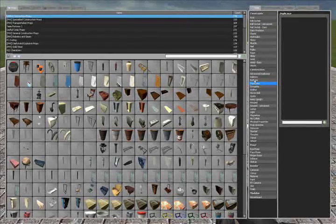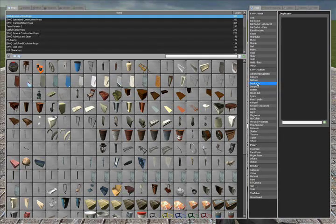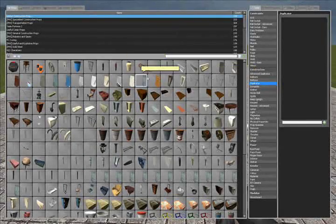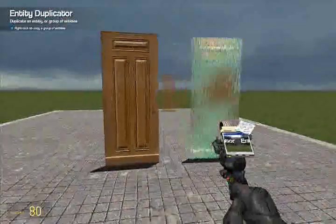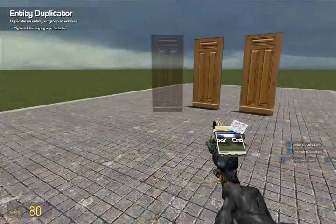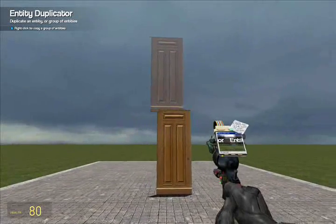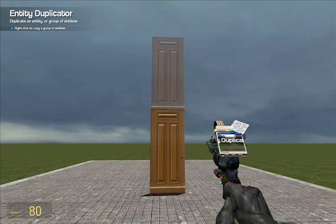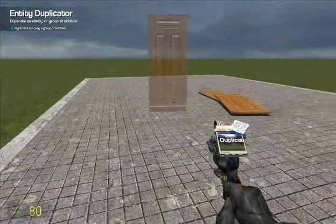Duplicator. I won't get into buttons — that's numpad stuff; I'll get into numpads maybe in the fourth or third tutorial. With the duplicator, when you spawn an object, you can duplicate it by right-clicking it and clicking somewhere else. It'll just duplicate it over and over again. You can do it as many times as you want, stack them up on top of each other. There's an easier tool for that though — I'll show you that in a second.